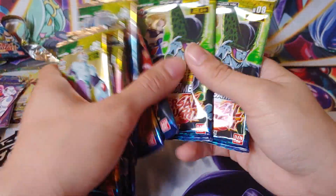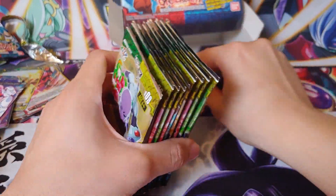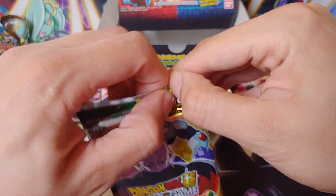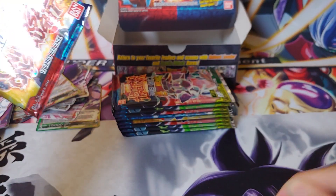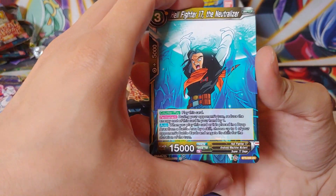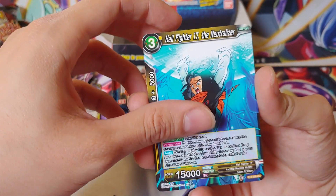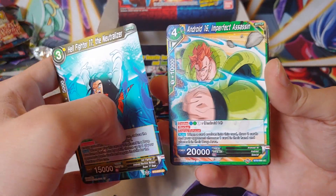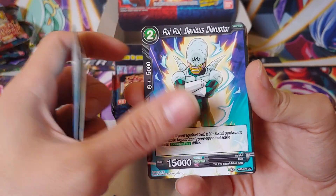Let me show you guys real quick — as you can see, there's a Hit, a Beerus, a Super Saiyan 3 Goku, a Teen Gohan, and then a Metacooler. The only one I have is the Beerus, and unfortunately I got another one. But it is what it is — we will take it. We'll go ahead and move on to our next pack.